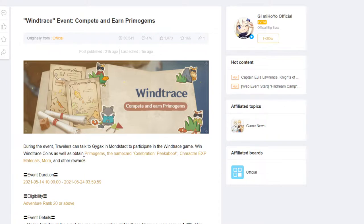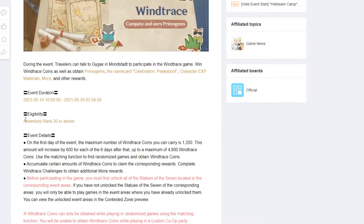Other rewards are probably talent books or weapon XP materials. You need to be Adventure Rank 20 to be eligible — if you're not AR 20, you can't compete or get any Primogems or the name card. On the first day of the event, the maximum Wind Trace Coins you can carry is 1200, increasing by 600 every day for six days, maxing out at 4800.